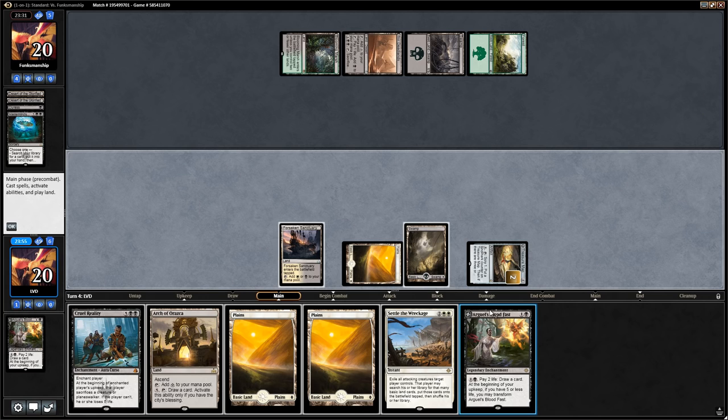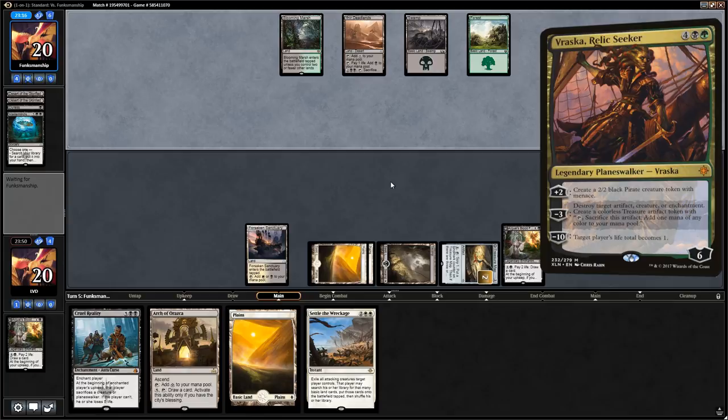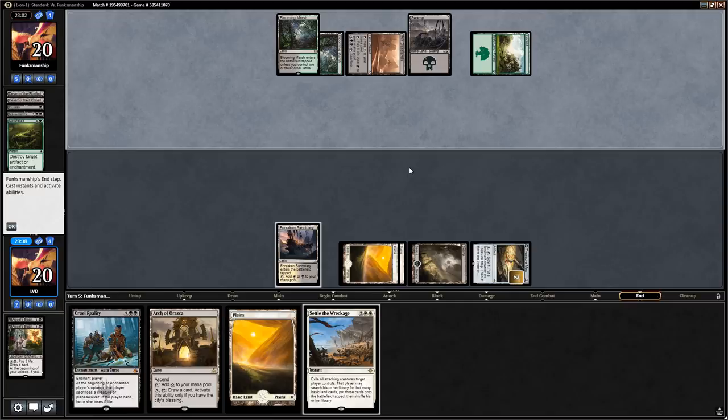The opponent could have gotten something like a Vraska planeswalker that can blow up our enchantments and win the game by itself. Looks like they got a Naturalize and now blow up the Blood Fast — that's fair, still only a 1-for-1 trade. The opponent spent a total of 6 mana to deal with it and we still get to transform Treasure Map, so it's still a fine exchange.